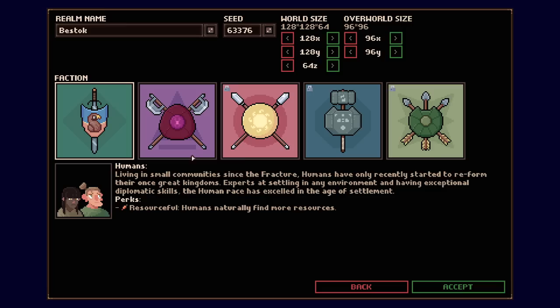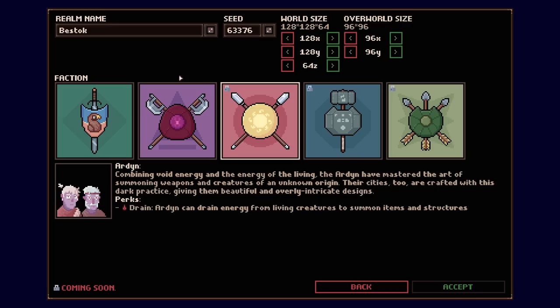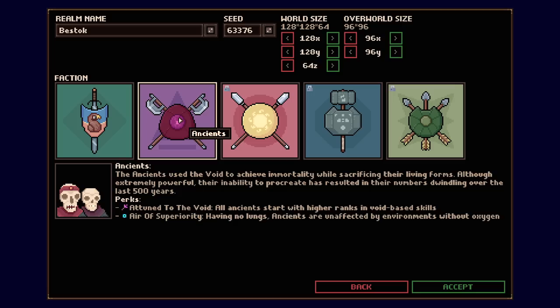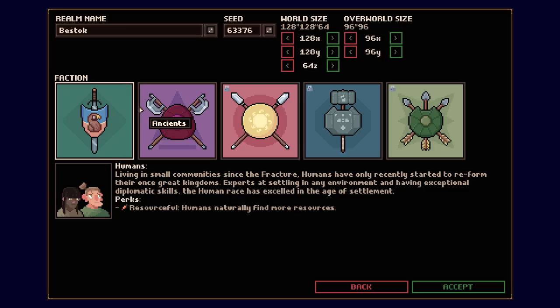The first decision you've got to make is what race you want to play. As of right now, there's only two races in the game. Most development has been getting all the systems running smoothly, and then they'll start unloading more content. There's humans, the ancients, the Arden, the Tomek, and the Gwadir — but most of these aren't in the game yet. Humans and the ancients are the only ones available.